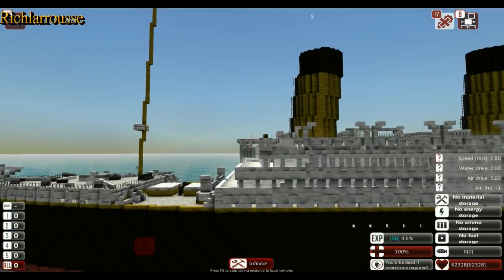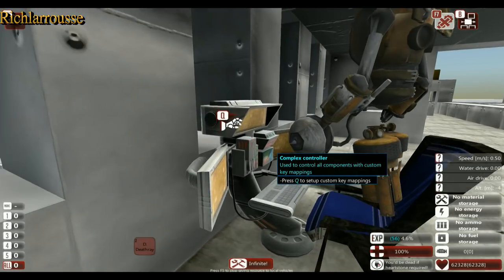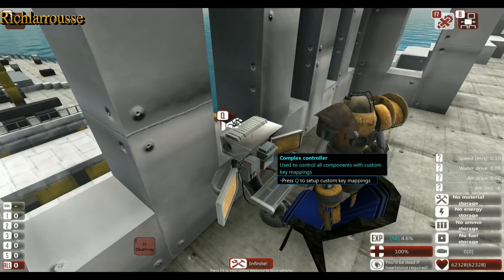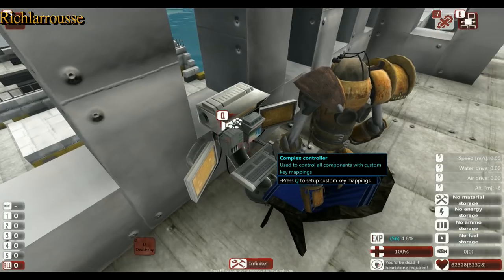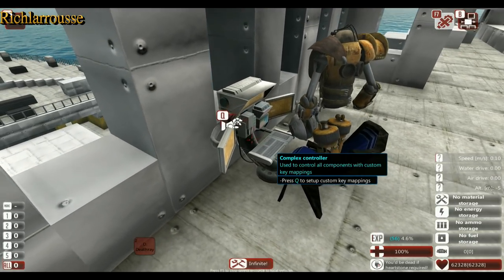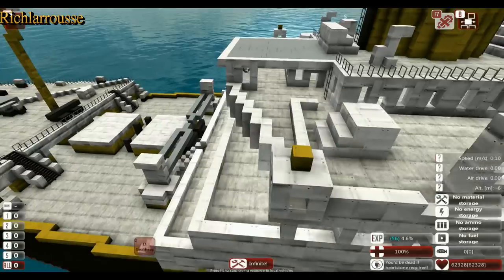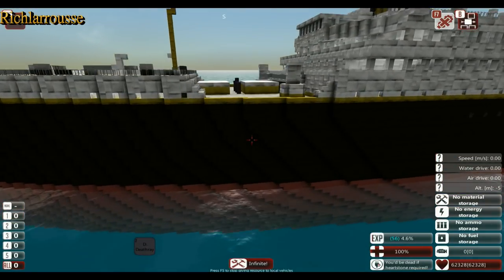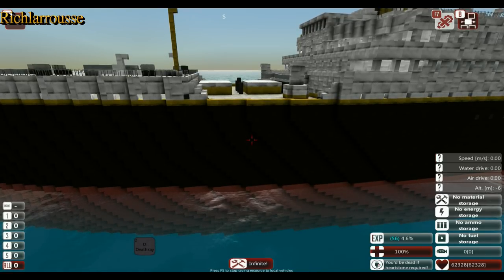What you're going to need first is to create or build a complex controller, which is this thing here — it's in the control section of the From the Depths build inventory. You plunk one of them down, put your character next to it in a chair if you like, and that will control pretty much everything. That's the complex controller, and that will control the air pumps inside the compartments.